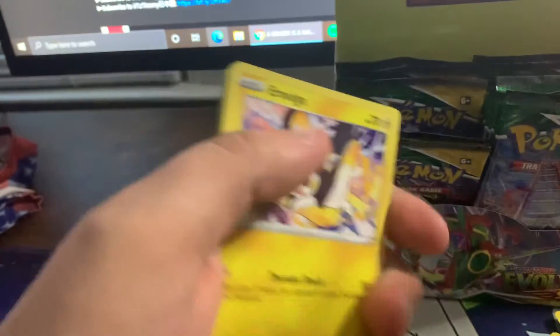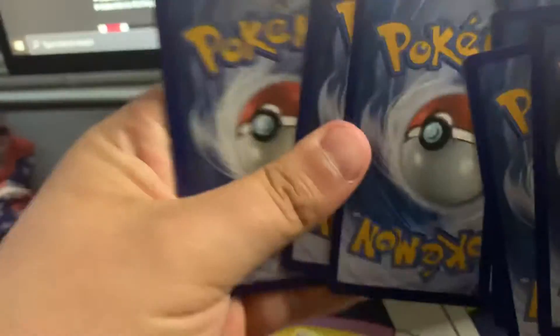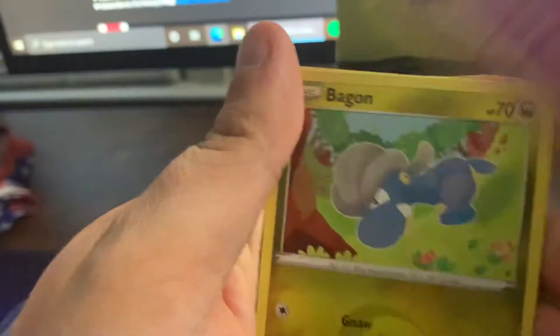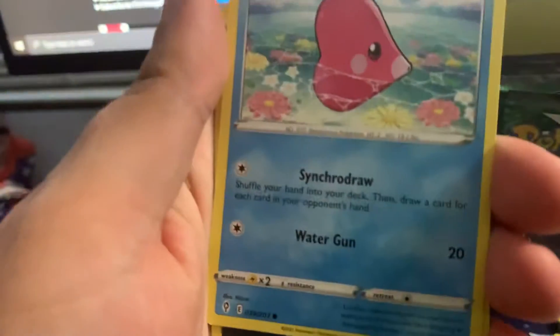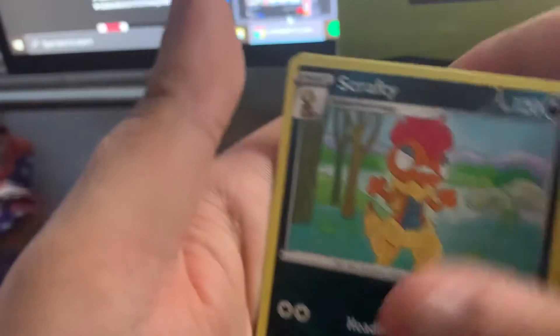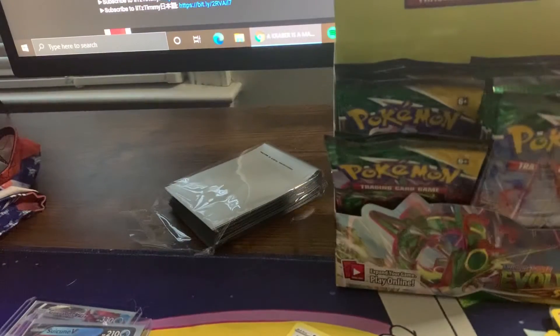Code card. Emolga, Tentacool, Pikachu, Budew, Dark Energy, Scraggy, reverse holo, and a non-holo Sharpedo. Dang, a lot of non-holos.